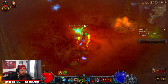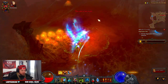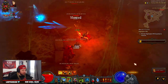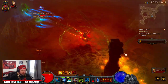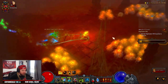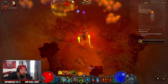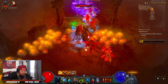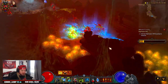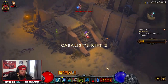You just let Locust Swarm and Haunt do all of your damage — literally everything. You just see them jump, jump, jump. You can also manually cast Haunt because Haunt is going to jump to the next closest enemies and group them up. You see it just kind of destroys everything.